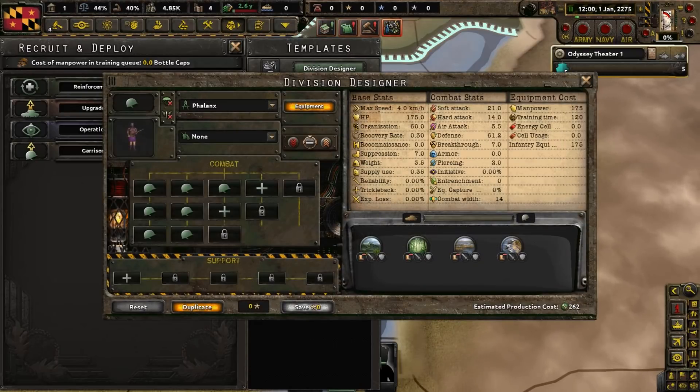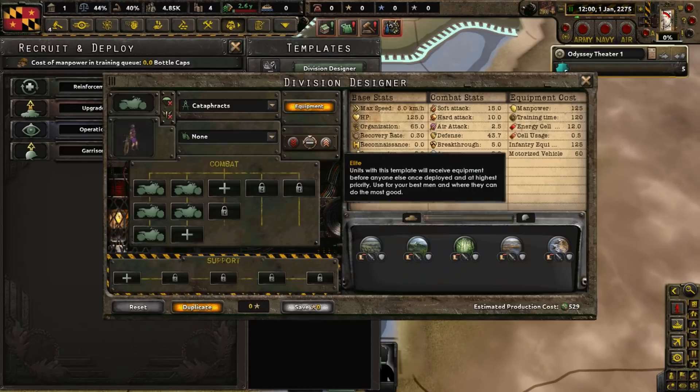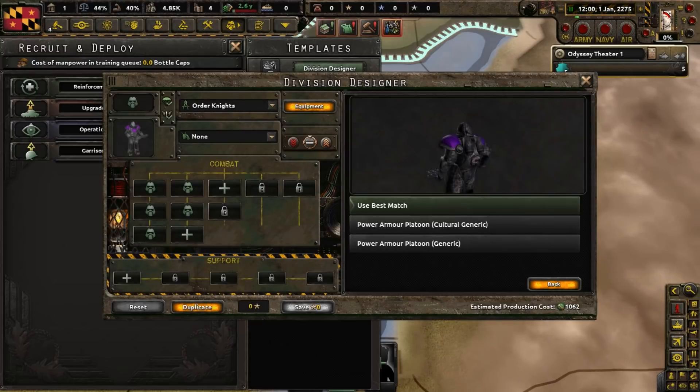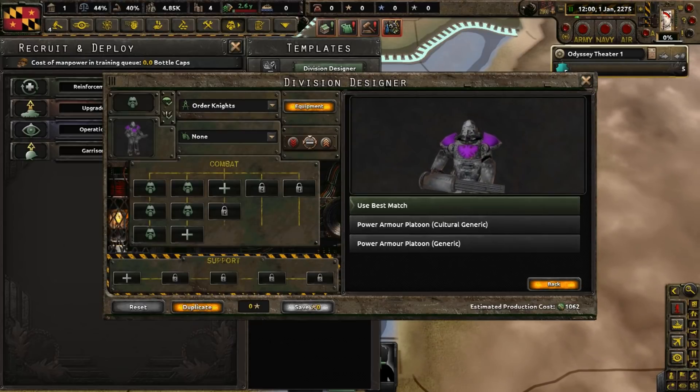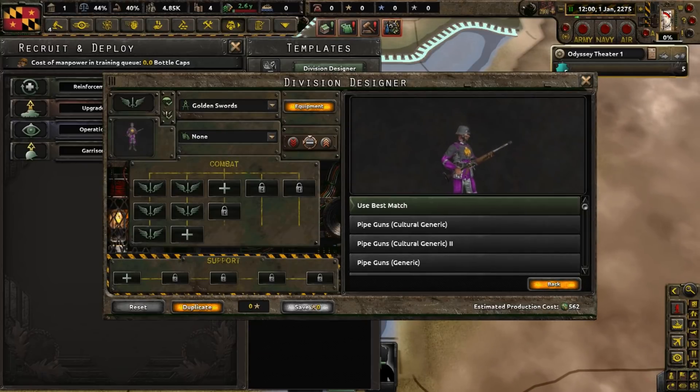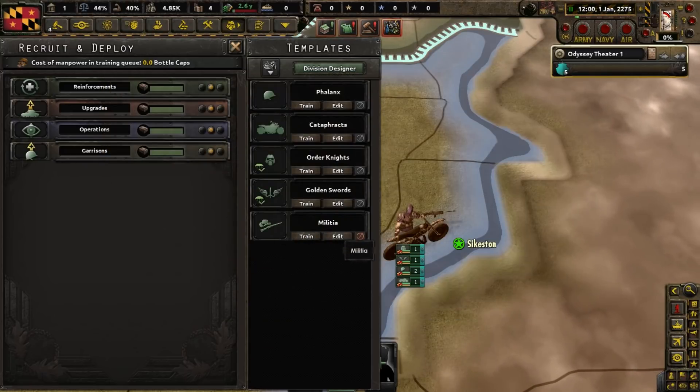One cool thing that I have noticed is that Odyssey in particular in this mod has quite a lot of unique looking soldiers, so to speak. The basic infantry, motorized, power armor troops, and special forces all have their own special textures that are all quite purple by design.